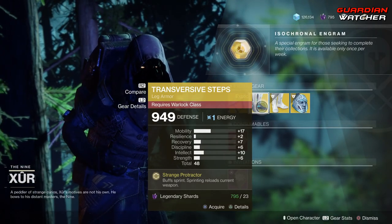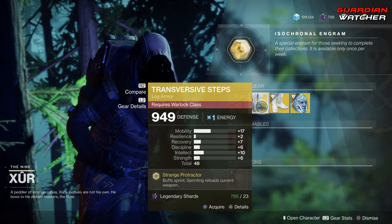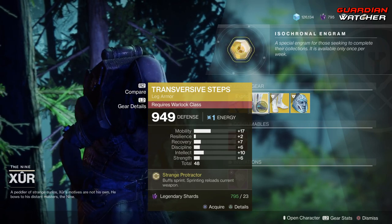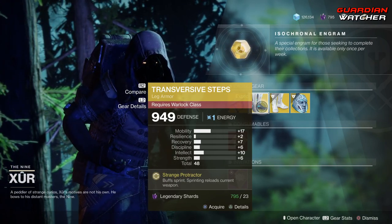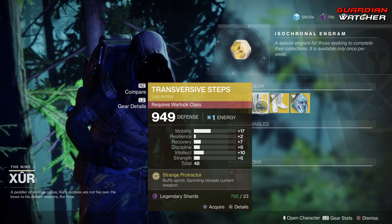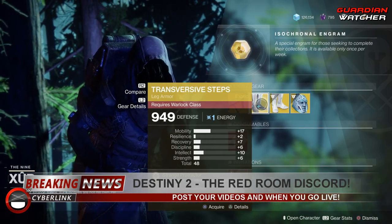Any exotic armor that gives you mobility is great. My rule of thumb for armor 2.0 exotics: anything with a plus 13 or higher for a stat related to the exotic's perk is best. Since this has to do with sprinting, mobility is what you want, and this has a plus 17 — so I'll grab this. It also has at least a plus 10 intellect, which is good. The plus 17 mobility makes this amazing — definitely a Tier 2 in PvP. In PvE it could be a 2.5 to even Tier 3, but PvP is where this exotic shines.